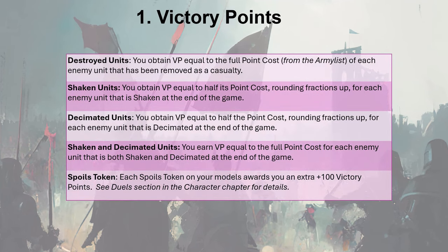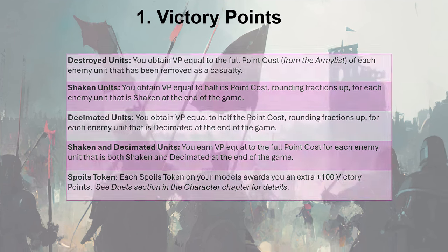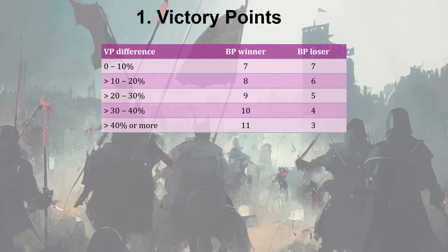The first source is victory points, which function similarly to 2nd edition. You earn points for the units that you have eliminated or that are shaken. The changes here are that there are no longer extra points for killing the general or the battle standard bearer, and instead there is a +100 victory points for each spoils token, which you gain when winning a duel. The victory points are then converted into battle points based on how large the difference is in relation to the army size, according to this table.